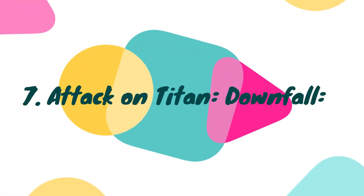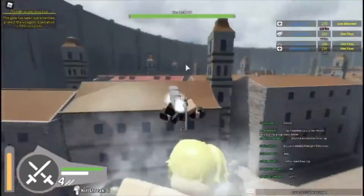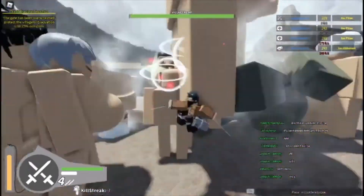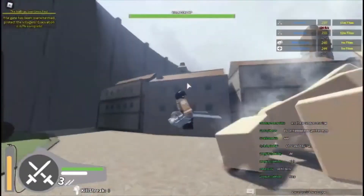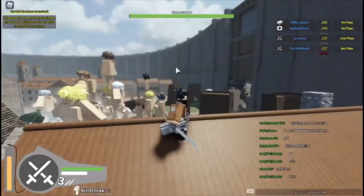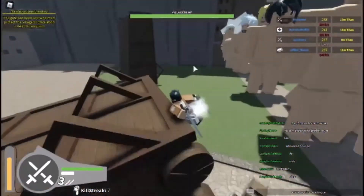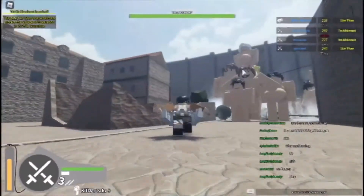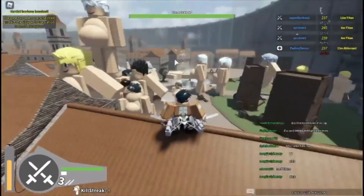Number 7: Attack on Titan Downfall. Attack on Titan has become one of the best running shows as of now. So what is better than enjoying a good AOT game in 2021? We know that Attack on Titan Liberty is a good game too, but due to various bugs the fans and community decided to move to AOT Downfall instead. And oh boy, is it worth it — not only are the bugs fixed, even the motion and attacks are better than Liberty.